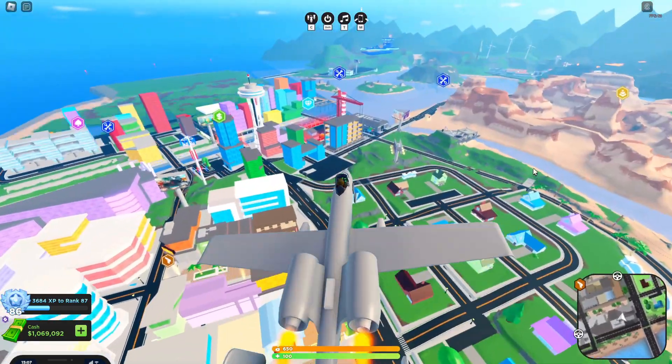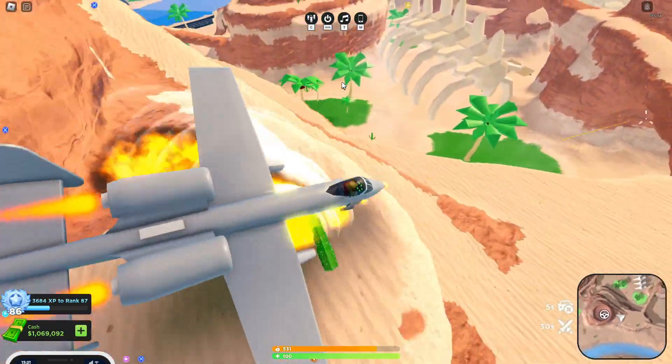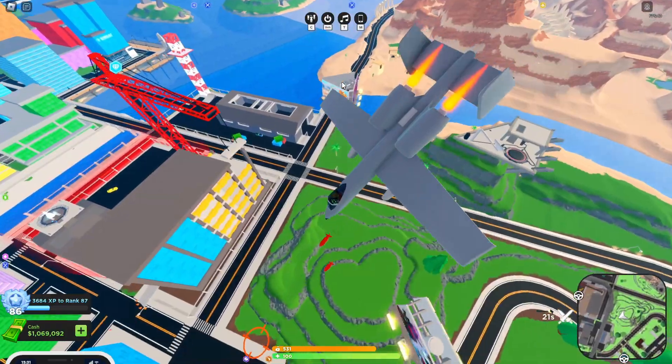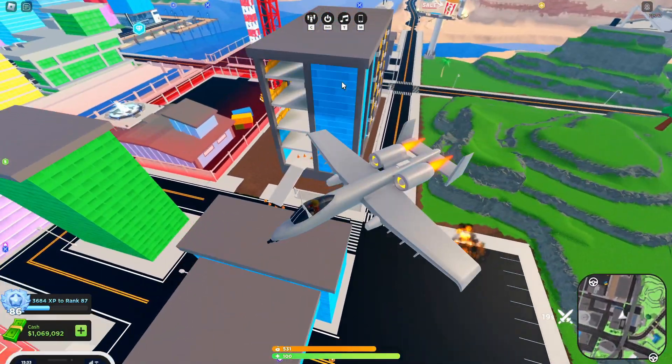But this does actually come with missiles and bombs. As you can see, here's the exploding missiles right there. And when you press C it drops one bomb, and then if you spam it, it will drop loads, as you can see right down there.